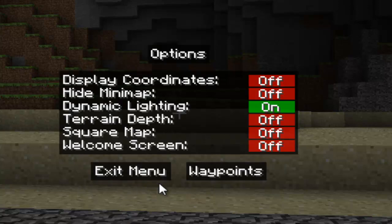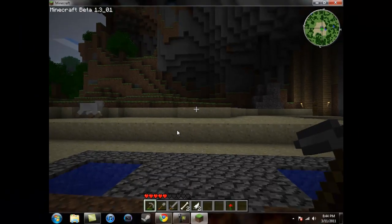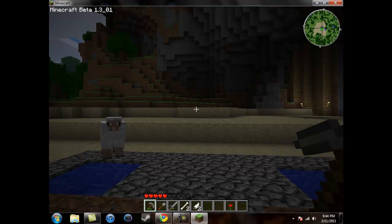And that is how you get Zan's Minimap Mod. I hope this helped you — all you confused people with this. And I will see you later.